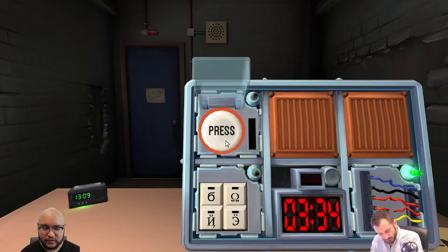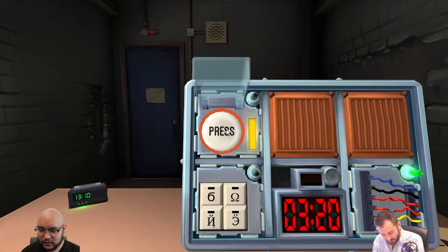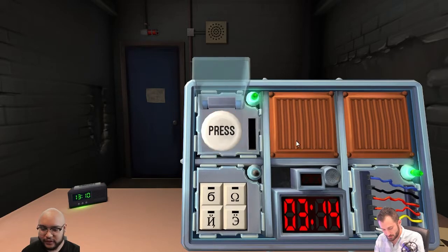Hold on. Start holding down the button and a colored strip will light up on the right side. It's yellow. Release when the countdown timer has a five in any position. Okay, I'm going to do it when it's three fifteen. Green. We got it. Next.